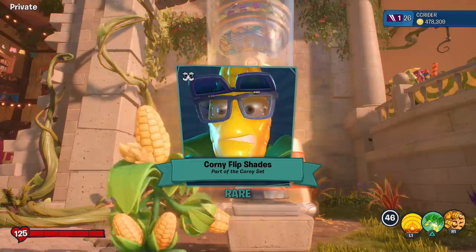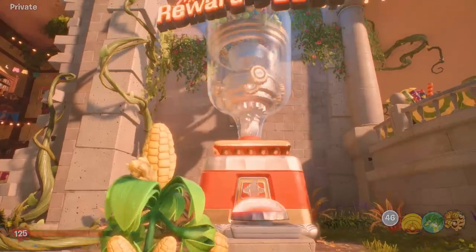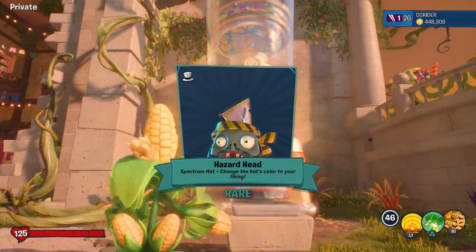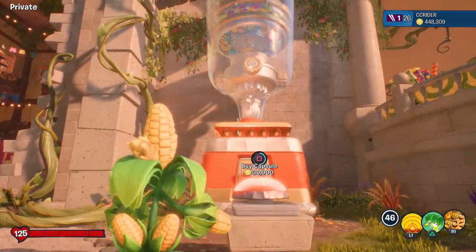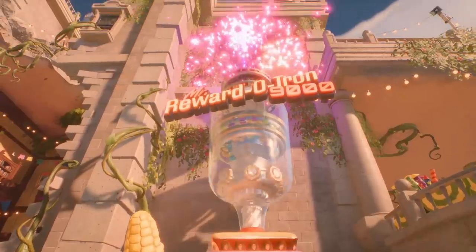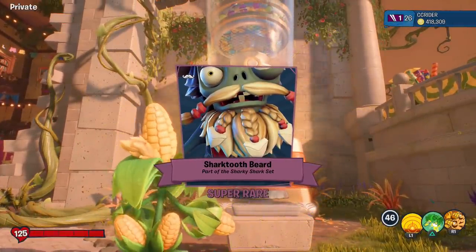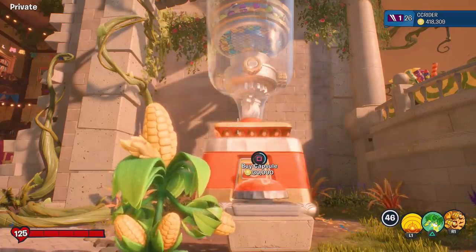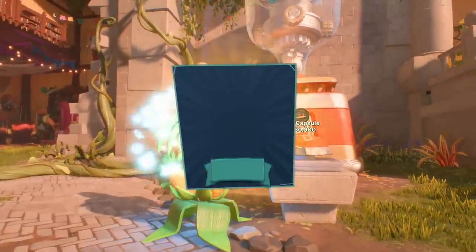Next, Corny Flip Shades — that's like from the corny guy in story mode, part of a set I think. Then Hazard Head, a spectrum hat where you can change the color to your liking. Shark Tooth Beard, part of the Sharky Shark set — nice. We have about 13 or 14 more to open, let's hope for some more crazy stuff!